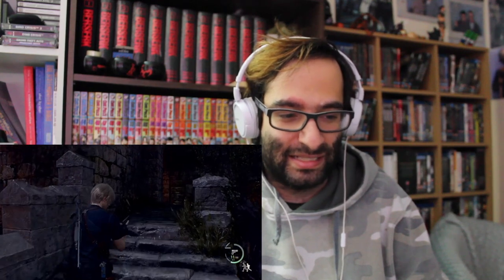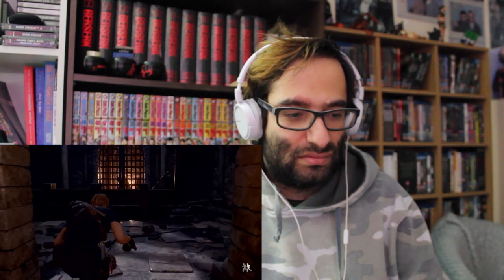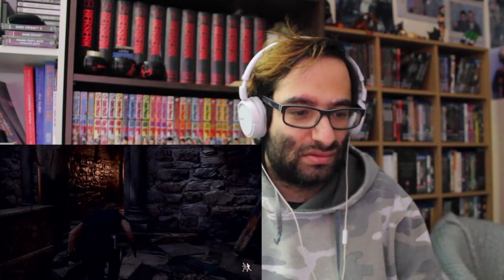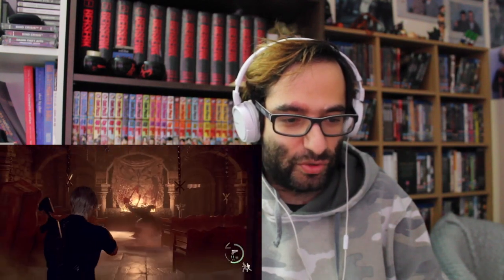This game just looks gorgeous. I like these little details they've added. You can see Leon's got the riot shotgun on his back, not the normal one. I'm wondering if you can do this section in stealth. This is a great addition — Ashley crouches when you crouch. This area is new. Another ritual room — so this is cool.